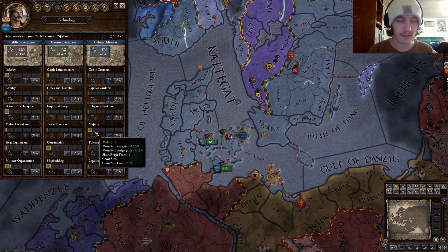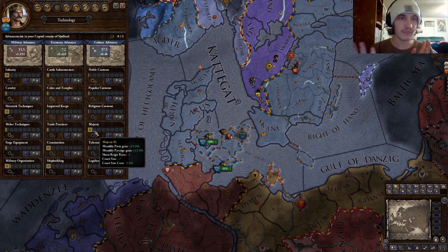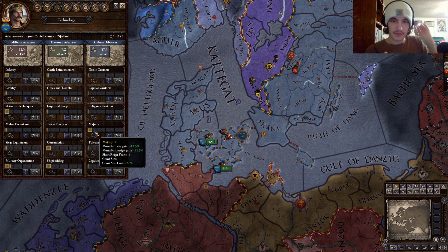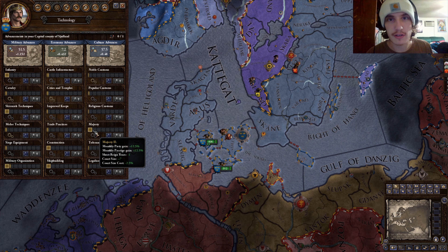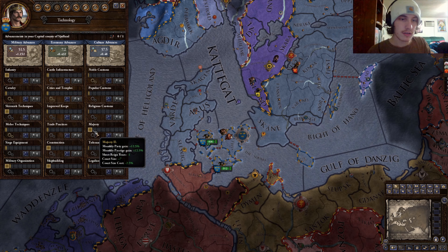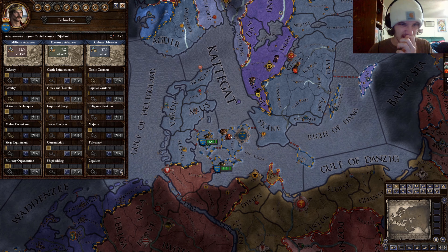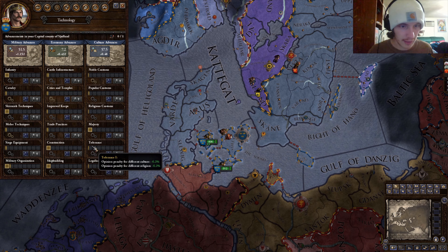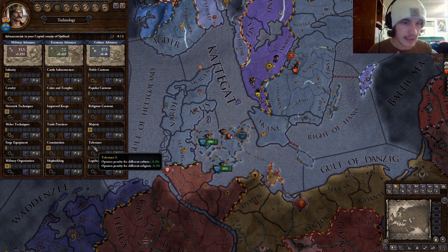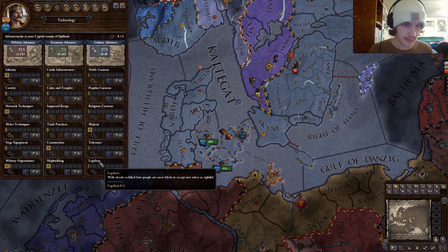Culture advancements can get kind of confusing, so let me know if you have questions. Noble customs gains your opinion with feudal vassals. Popular customs increases your city vassals' opinion of you and your religious temple vassals' opinion of you — so these are all opinion-based depending on what you're looking for.